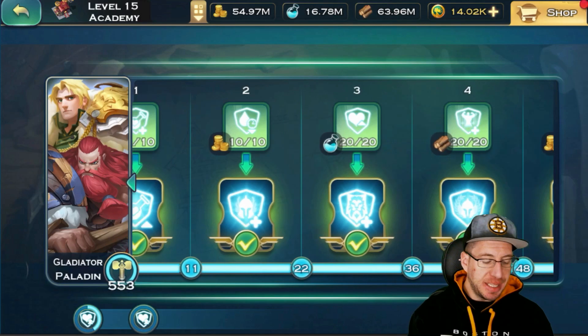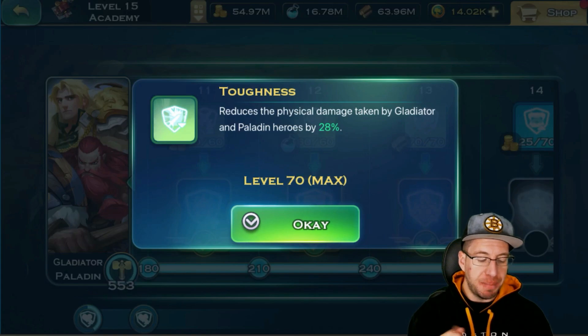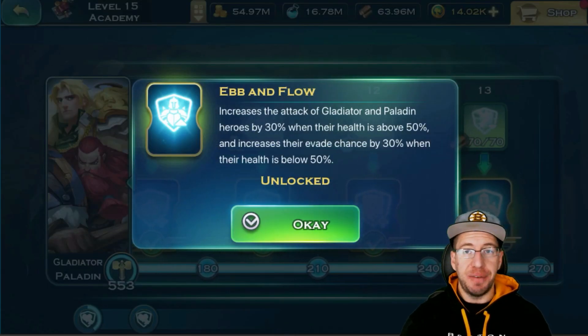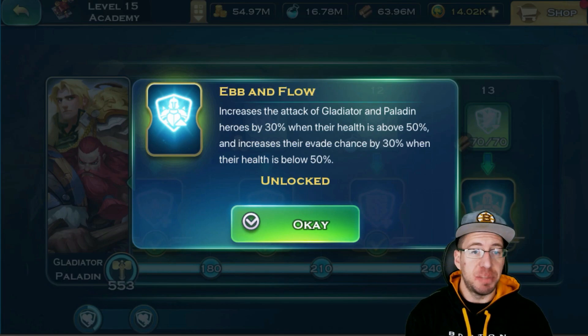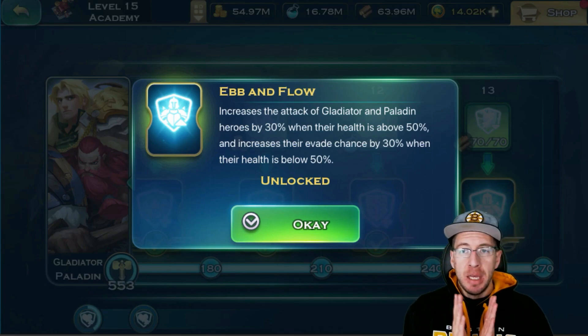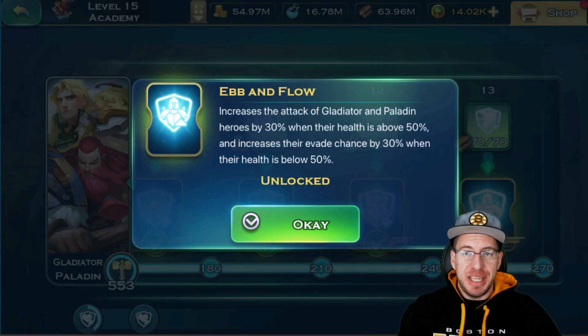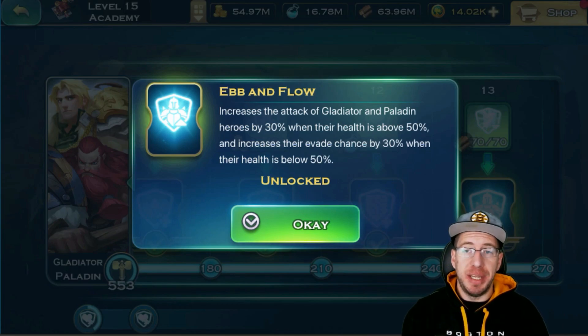Finally, we have the Gladiator and Paladin. For Tier 13, leveling it up reduces physical damage taken by the Gladiator and Paladin heroes. When you do fully unlock Tier 13, it increases the attack of Gladiator and Paladin heroes by 30% when their health is above 50%, and increases their Evade by 30% when their health is below 50%. This is really, really good — for Rufio, for example, as long as he has plenty of health, his Deep Impact and Leo's Pride will do a lot more damage. For things like your Bane, your Belrog, your tanky stuff — even your Rufio — they become more tanky when their health drops low.